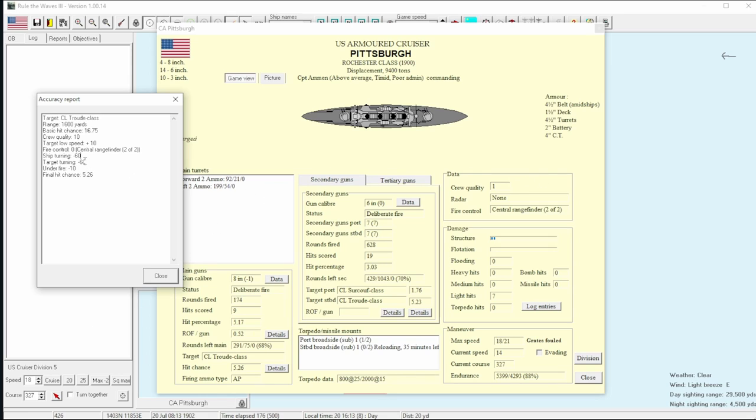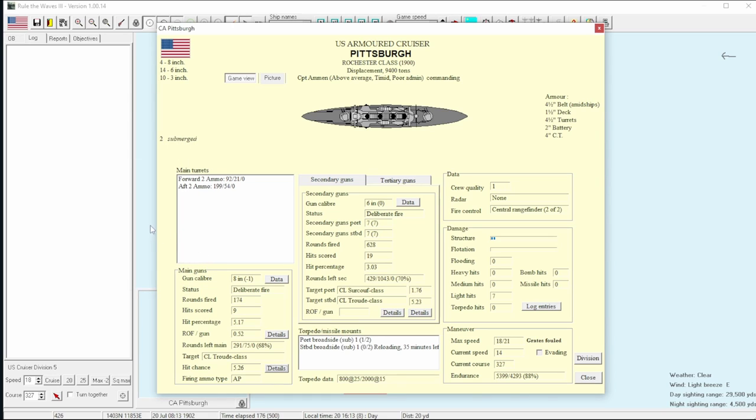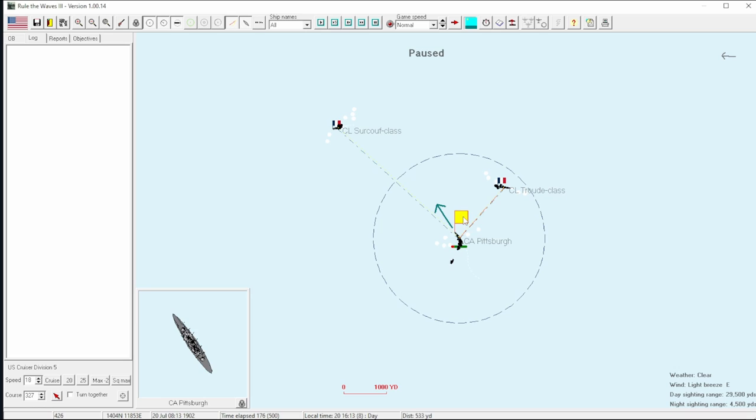If you've had a hit in previous turns recently, you also have a higher chance to hit because you can keep firing at essentially the same range and gun position. The final percentage after all modifiers is we're down to 5.26% — that's why we're not hitting a whole lot. 5% chance to hit is pretty bad.